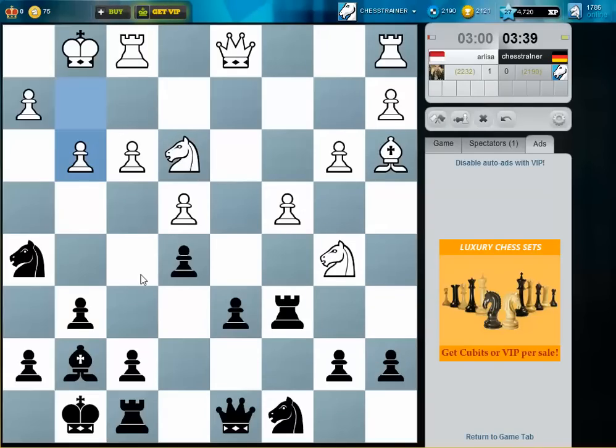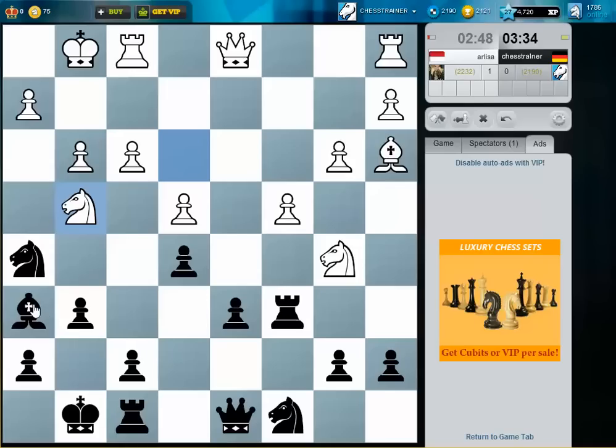Where is queen b6 an idea? The knight is not doing that much here. I play f5 next move. And I can retreat the bishop here to e7, which overprotects d6. I think f5 is okay here.